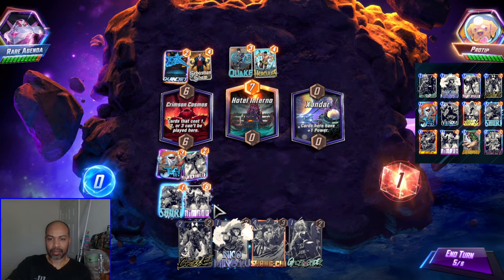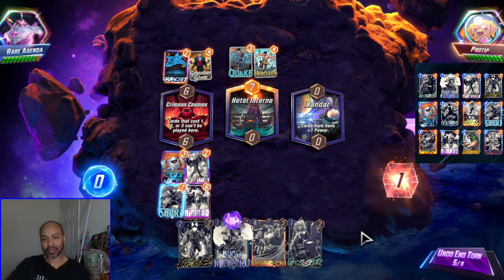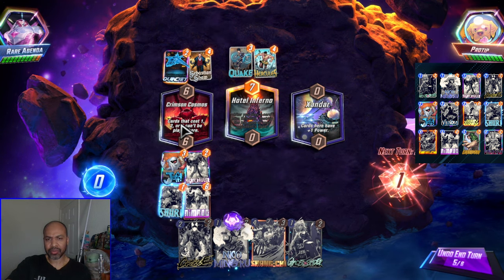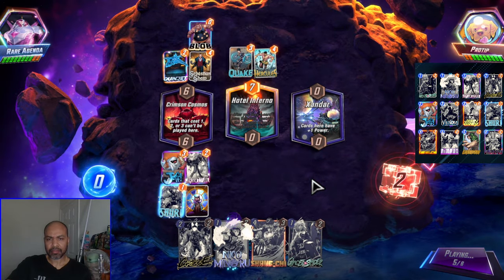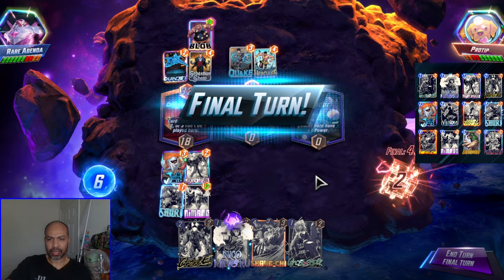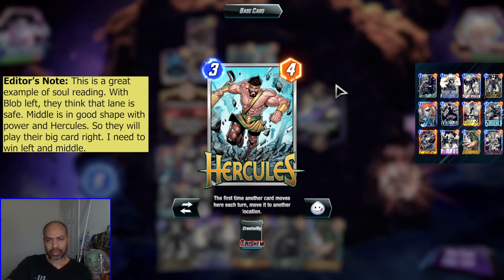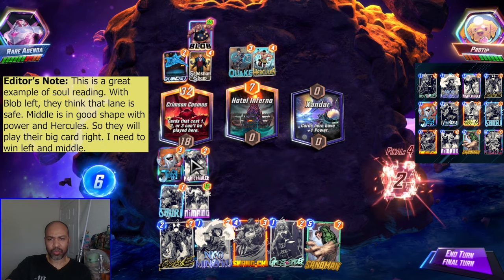We drew into Ghost Spider, so that can yoink the cards. Maybe that's what I do anyway. Unfortunately I don't have the luxury to play Carnage into Crimson Cosmos, so I'll stay through this snap. We are not going to have priority, so I can't move middle or it will bounce — or actually it would bounce to Xandar. So maybe that's what I do. Maybe I do this really weird play of Nightcrawler here, Jeff here — it just sticks. Oh, I don't have enough power then.